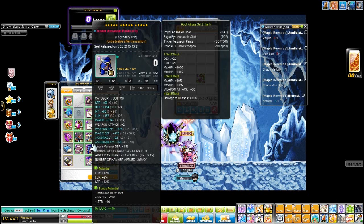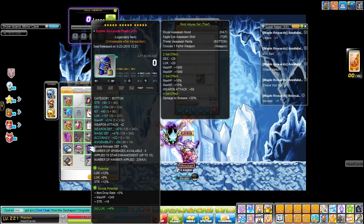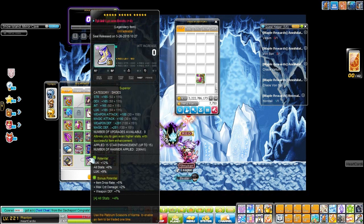My pants are 21% luck and 5% drop rate. My boots are 15 stars — Tyrant boots with 27% luck, 5% luck, 5% drop rate, and max critical damage 2%. It's supposed to help — I think it does, you never know.